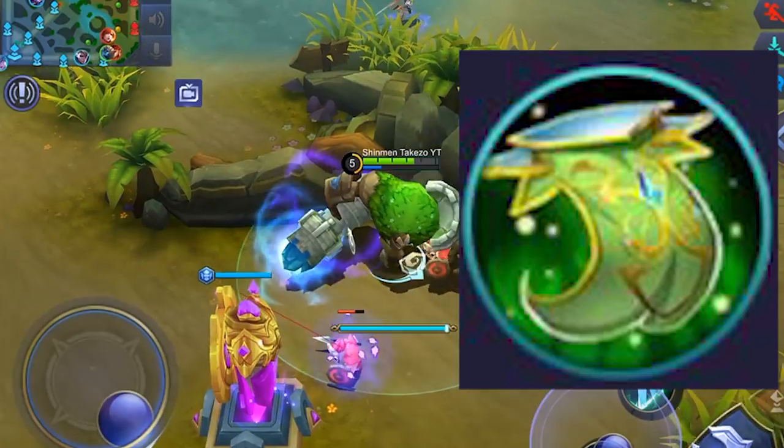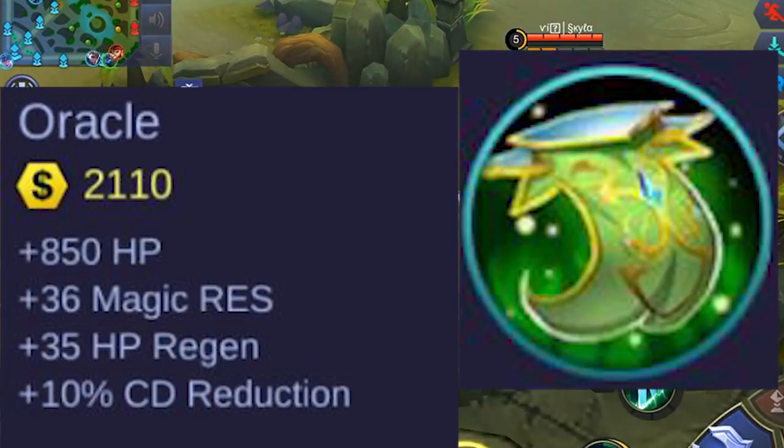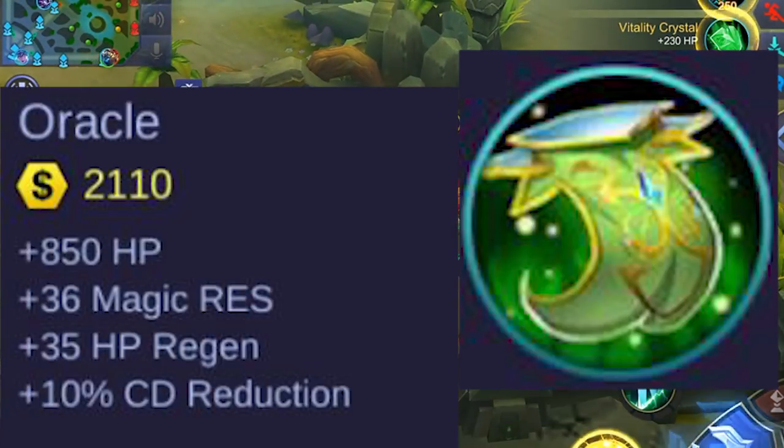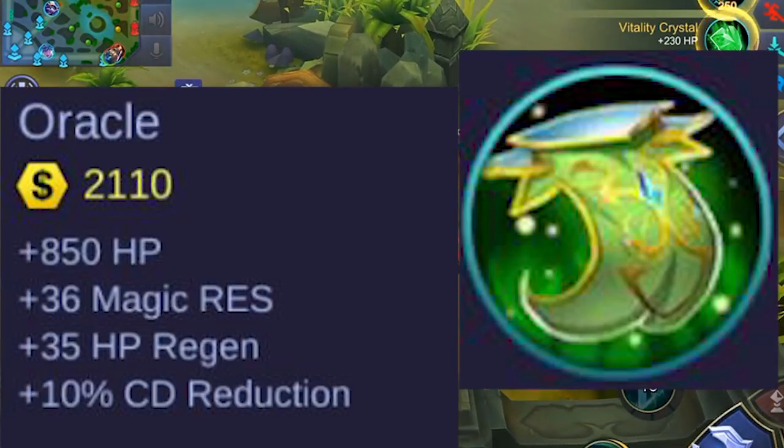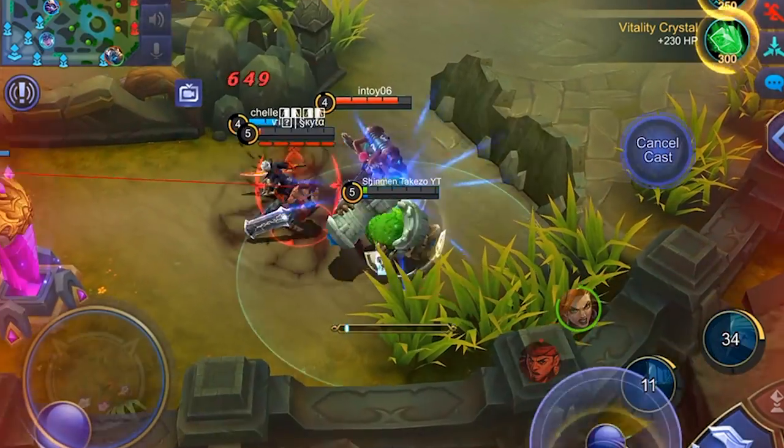Oracle is a Mobile Legends defense item that gives you an additional 850 HP, 36 magic resistance, 35 HP regen, and 10% cooldown reduction. It has everything, doesn't it?